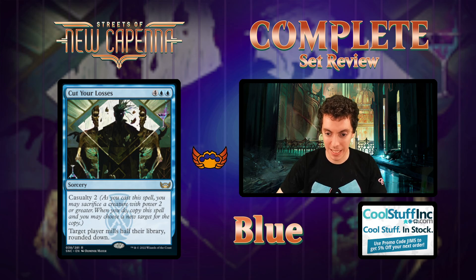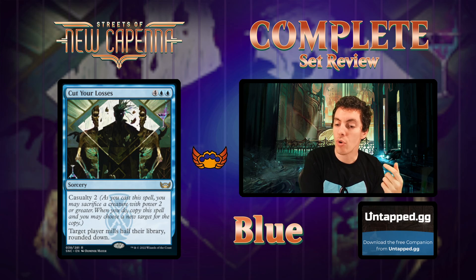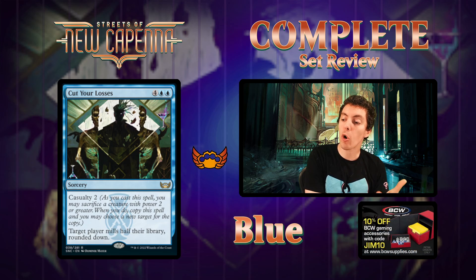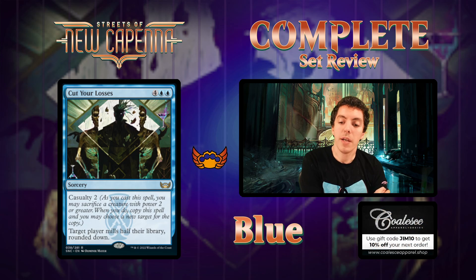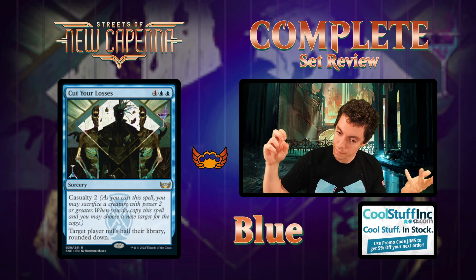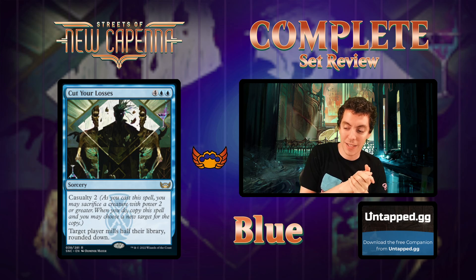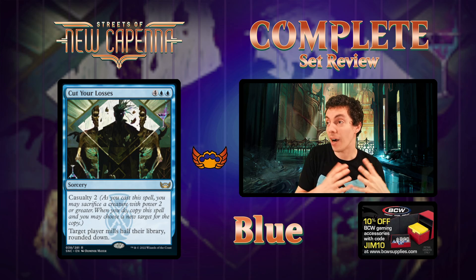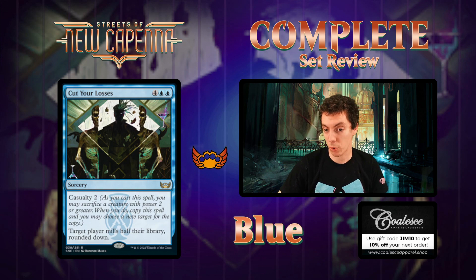Cut Your Losses - six mana for a blue rare sorcery with the Casualty mechanic. Casualty: as you cast a spell, you may sacrifice a creature with power equal to the number or greater, and when you do, copy the spell - you may choose new targets. Pretty cool mechanic allowing you to use creatures to double your spell effects. This one mills half a target player's library rounded down. Sacrifice a creature of power two or greater, you get two copies - but half of half is not as good as the first half. Six mana for a mill effect isn't super exciting. Mechanic is great, card not so great.